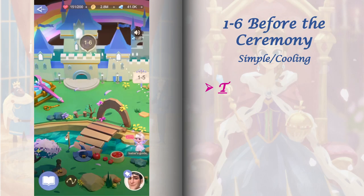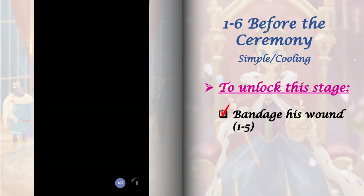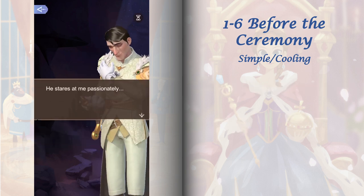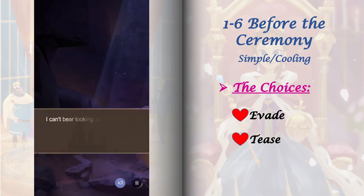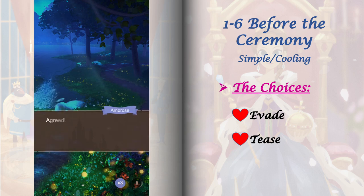To unlock stage 1-6, just select 'bandage his wounds' from stage 1-5. This stage requires Aldo's goodwill raised to level 2 and we only have one stage event and one set of choices here. Switching between its options will require stamina, so I would suggest selecting 'tease' because it is the option that will be required in multiple stages later.